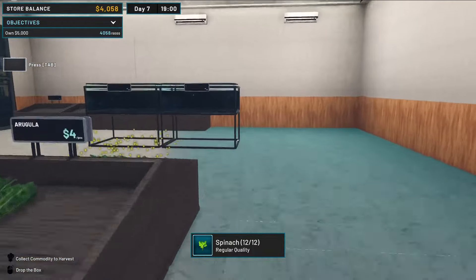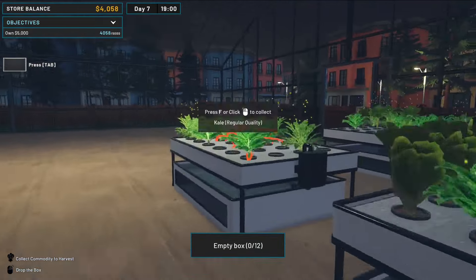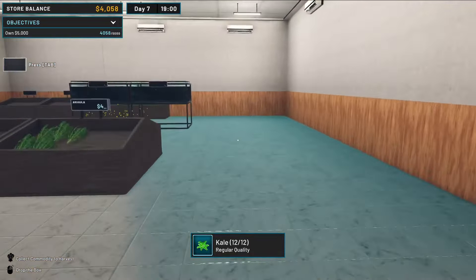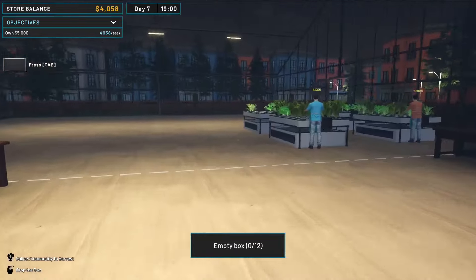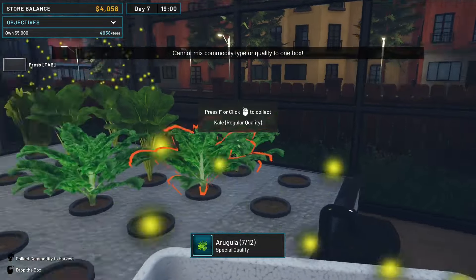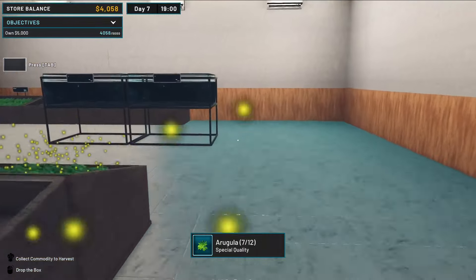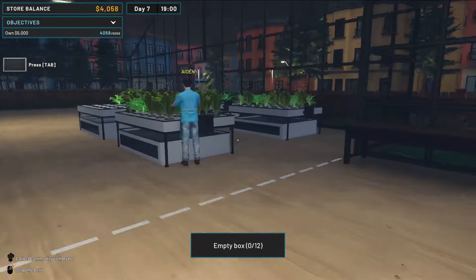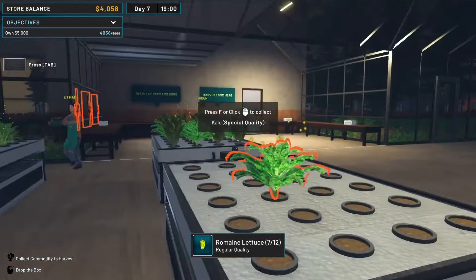That employee looks a bit stuck against the board, which is a bit of a problem. We made about a grand in the day — I'm making a bit more. He's definitely a bit stuck, which is definitely a problem. Any more arugula? This is special quality so that doesn't help. Got one more space free. We're going to have to hope that he's going to sort himself out when I move to the next day.